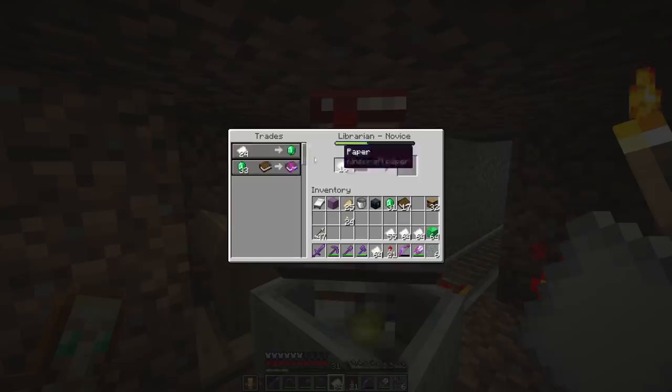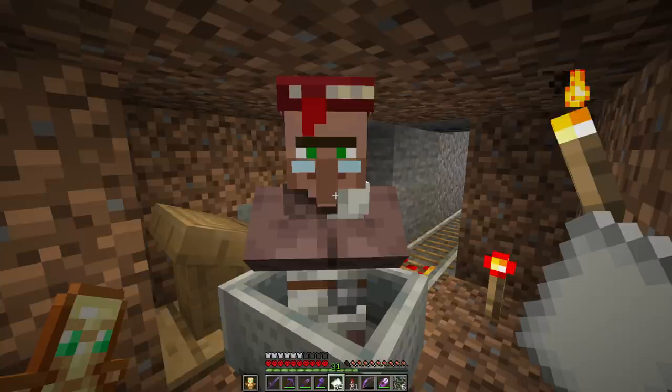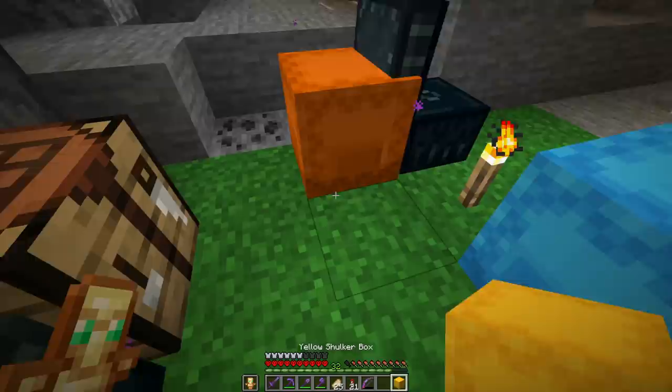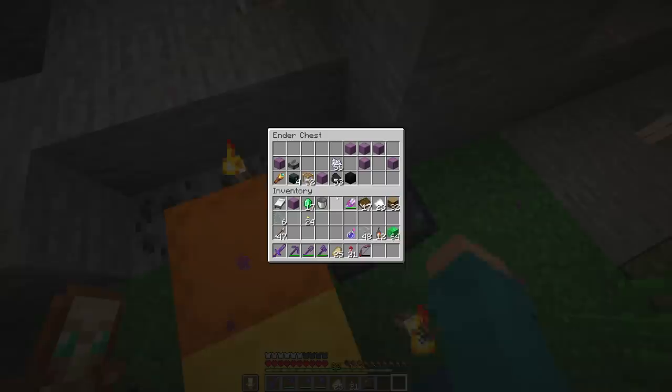Finally we have Efficiency 4, and I'm going to need a lot of these so I think we're also going to zombie-curify this thing. Let's just sit for another 10 minutes - it's fine. I'll take lanterns and Power 1, but I've run into a wee little bit of a problem: I'm really not too sure where I put all my golden apples, which could be a bit of an issue.